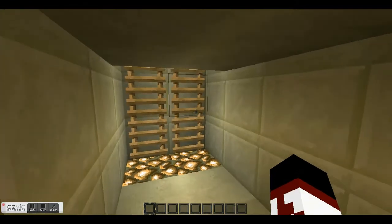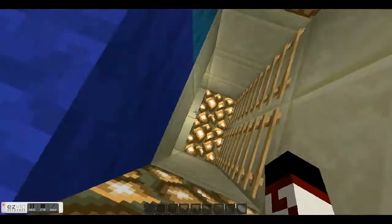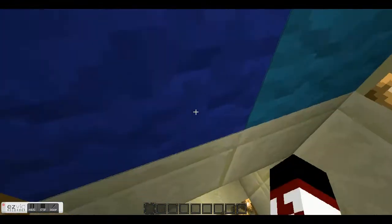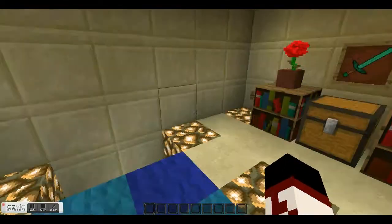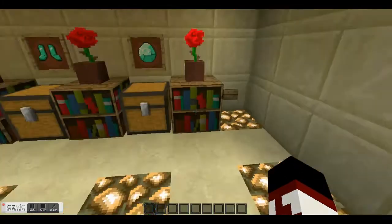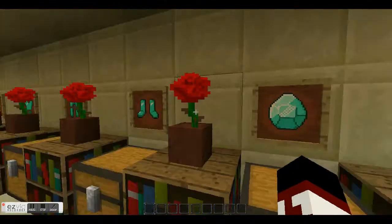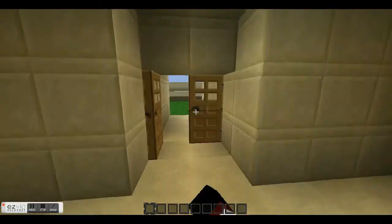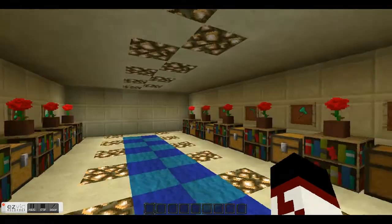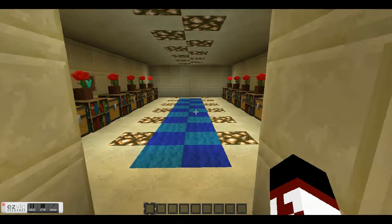So I'll be showing you how to make this. And then just to close it, hit the button again and it closes. So this is my design on an armory with a hidden enchantment room. Let's get into the tutorial.